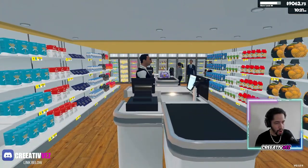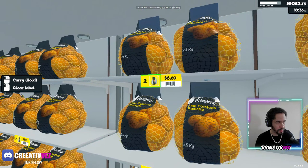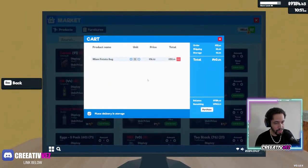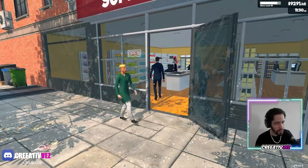I'm running multiple mods, like the scanner — watch this, you'll see it up here on the top of the screen. It says 'scan potato' — that's one of the mods, so we don't have to keep going back and forth. We also have another mod called 'place delivery,' but it charges you, so the bigger the order, the bigger the cost.